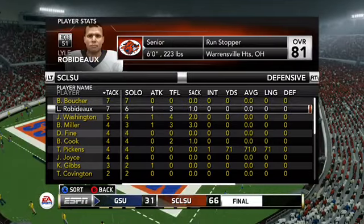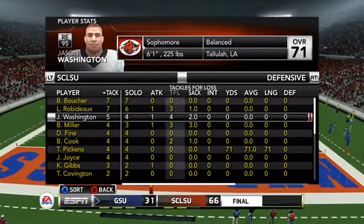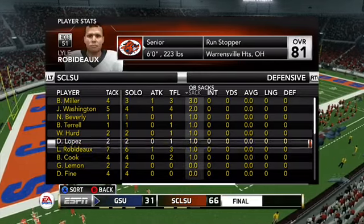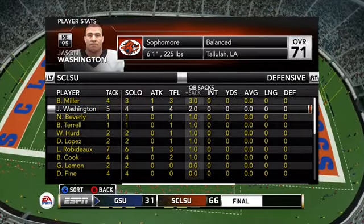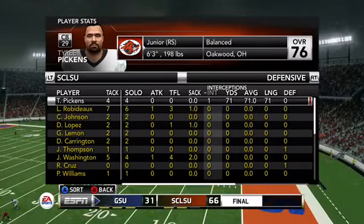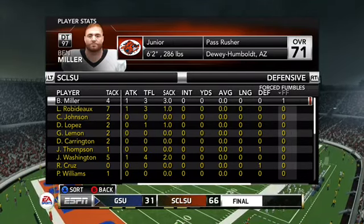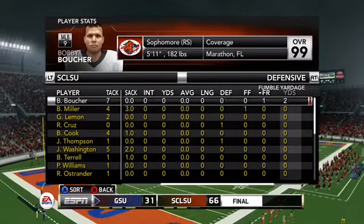On the defensive end, Bobby Boucher and Robin Ducks led the team in tackles with seven apiece, with Robin Ducks adding three tackles for loss and a sack. The team recorded 11 sacks total, forced a fumble, and caused key mistakes leading to this amazing victory. Ben Miller, the true sophomore, led the team with three sacks and also forced the fumble, while Tyree Pickens had the only interception and returned it 71 yards for a touchdown.